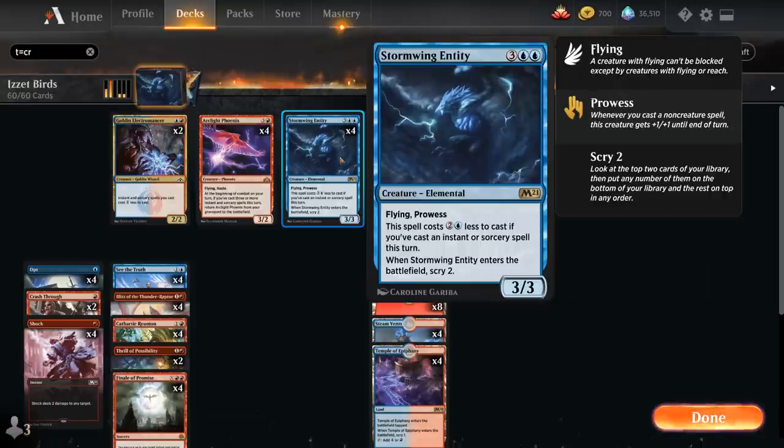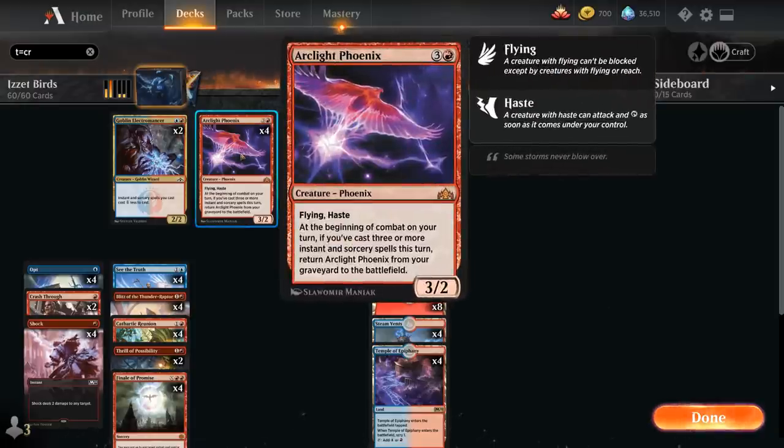So we get a pretty great deal if we can enable the entity, and there's no shortage of cheap instants and sorceries to make sure we can play the entity for 1 and a blue. The other win condition in the deck is Arclight Phoenix all the way back from Guilds of Ravnica, still in standard — 4 mana for a 3/2 Phoenix with flying and haste. At the beginning of combat on our turn, if we've cast 3 or more instant and sorcery spells this turn, we can return Arclight Phoenix from our graveyard to the battlefield where it can attack right away.